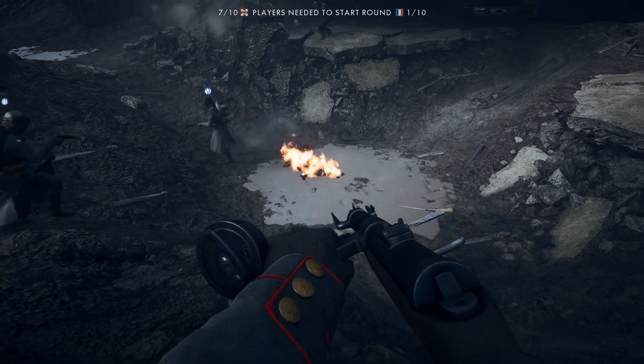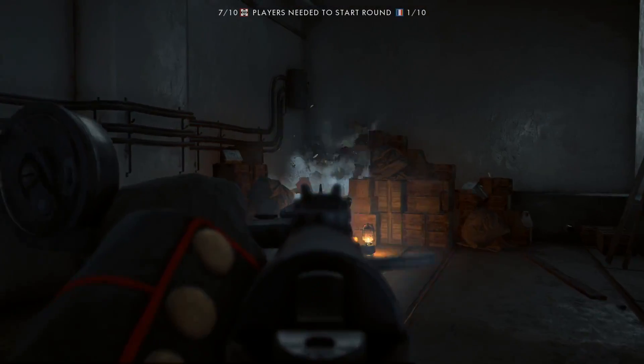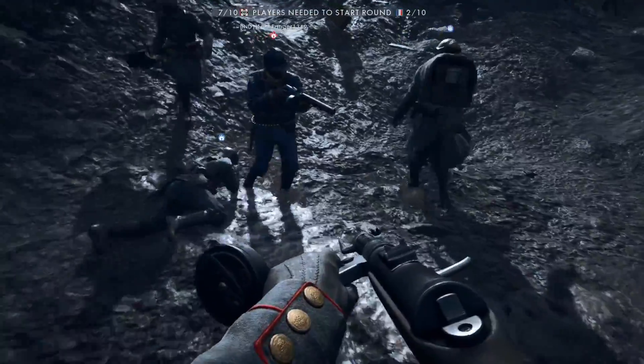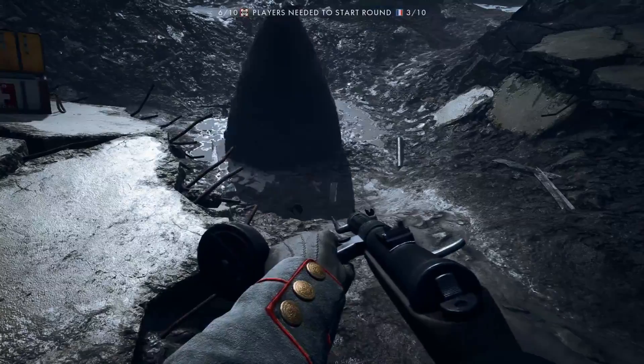After you've turned all the valves, a puddle will appear near capture point C. Blow up these boxes and throw a grenade down the pipe to wake up the beast. Sacrifice three to four enemies inside the puddle to turn the water red, then the shark will appear.